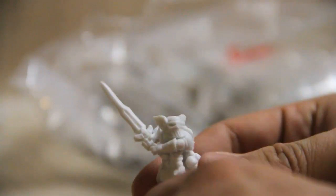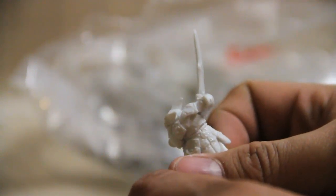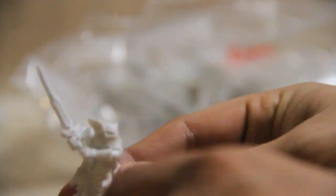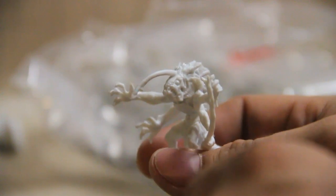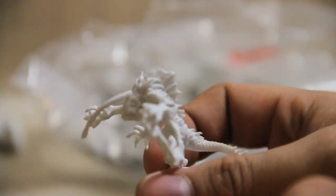Ooh, that's a little dwarf in full plate mail with a big old sword. There's some sort of sea fish creature — like a deep sea monster with a lantern on its front, like an anglerfish but as a monster. And a little spider — that's definitely one of the reprints; I have a couple of those already.